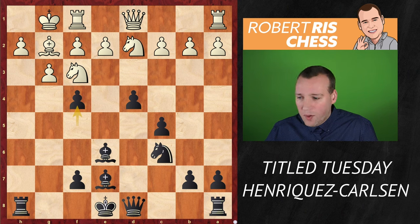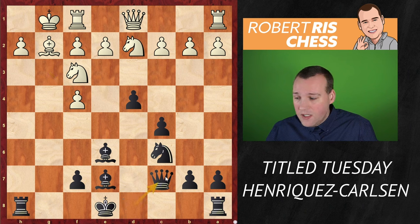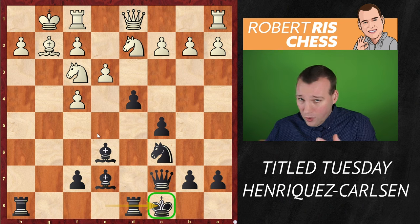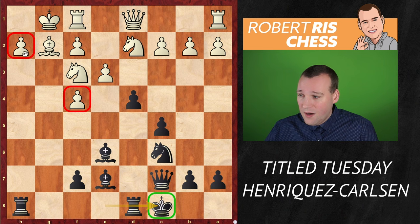Beautiful idea. If you take the pawn — another pawn sacrifice — then queen c7 is played, hitting the pawn on f4. If you protect it with e3, black is ready to castle queenside. The king is safe, and when you look at this position, it really doesn't feel like black is two pawns down. Black has tremendous piece play, open files toward the king — the position just plays itself.